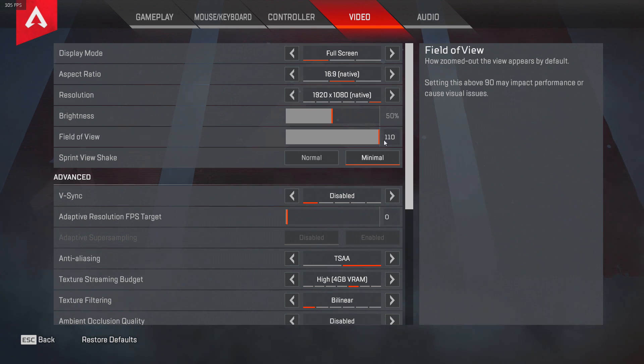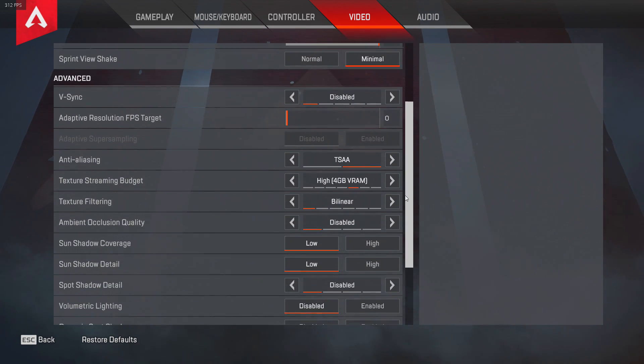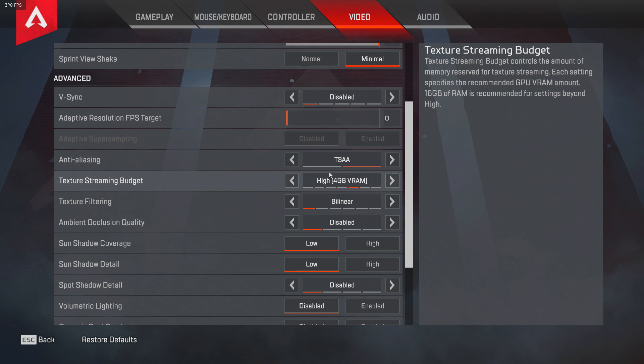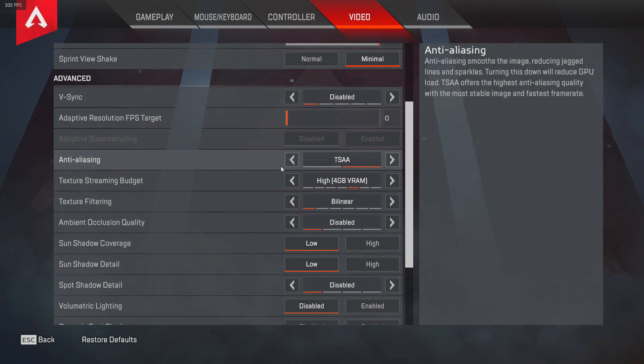Field of view: 110. You guys can play on whatever you want, but under 100 I feel like it's too low — anything higher is good in my opinion. Sprint view shake: make sure you put that to minimal. V-sync you want disabled at all times.